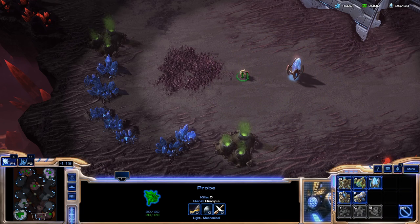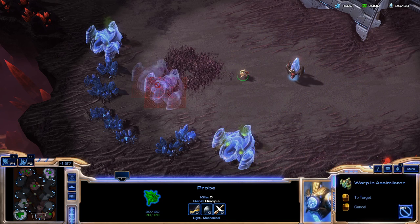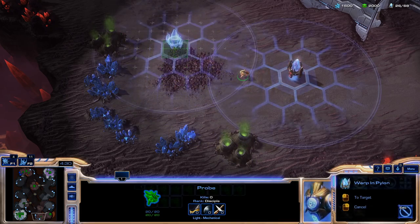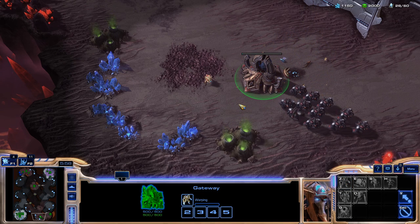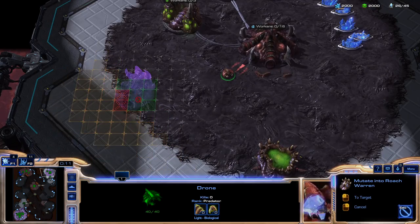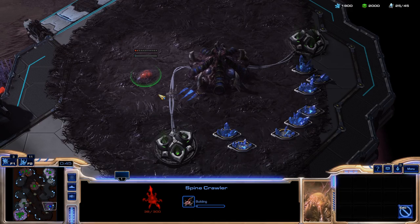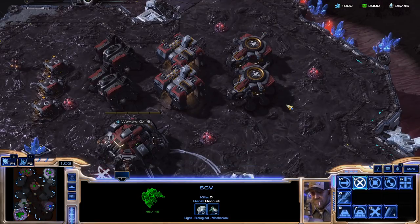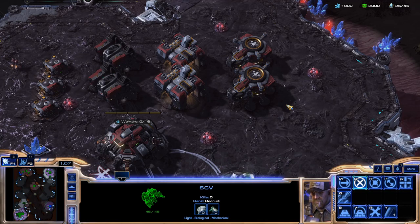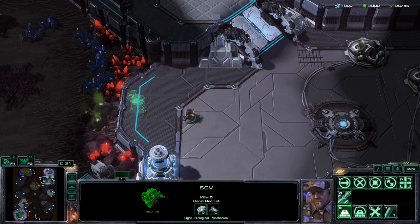Protoss structures must be placed within a psionic matrix — the energy field generated by pylons. The only exceptions are the nexus, assimilator, and pylon itself. If the pylons powering a structure are destroyed, those structures become unpowered and cannot build units or research upgrades until power is restored. Zerg structures must be placed on creep, except for the hatchery, extractor, and nidus worm. Creep is creep no matter who made it, so you can place Zerg structures on the creep in your opponent's base. However, Terran and Protoss structures can never be placed on creep, though they suffer no negative effects if creep later covers their location.